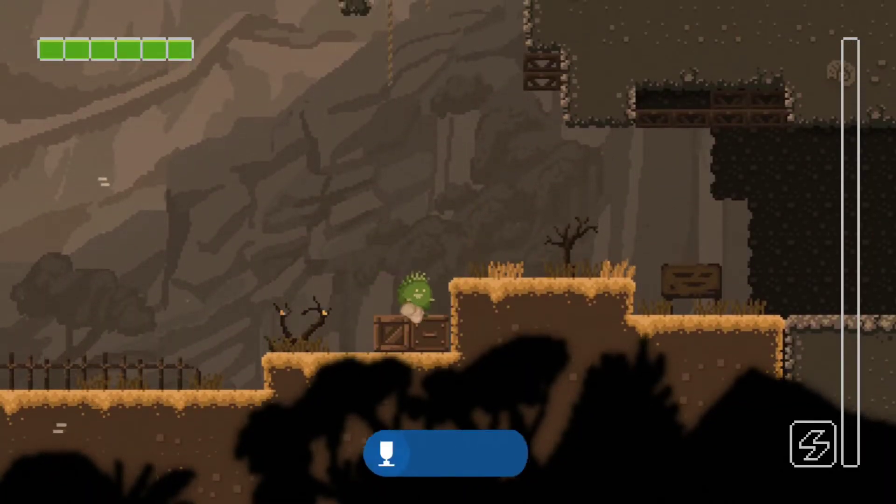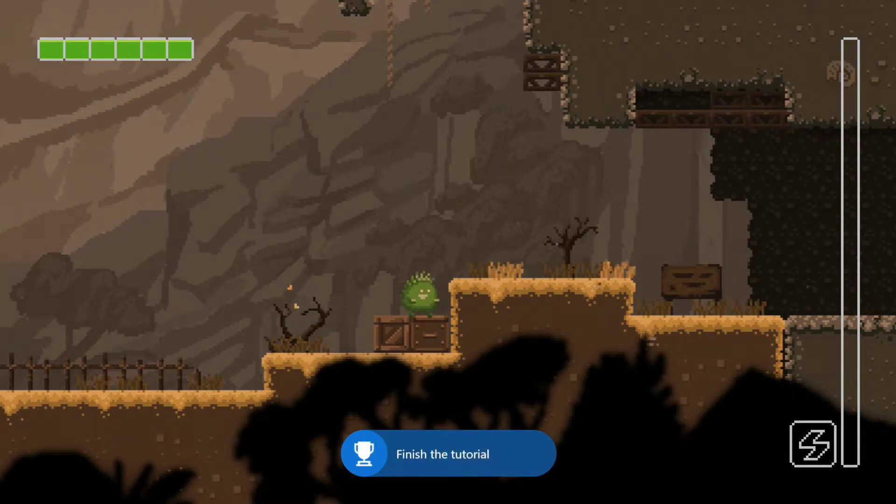The game wraps up the tips section: by now you should know enough to help Cactus survive. There are still lots of things you can discover on your own — his thorny fate is in your trusted hands now, good luck. And there we go — we got our achievement for beating the tutorial!